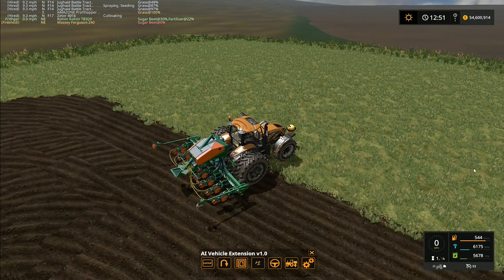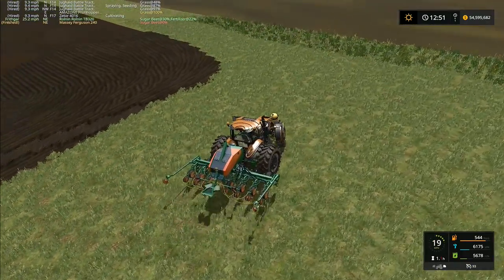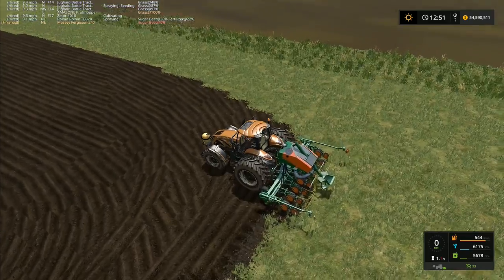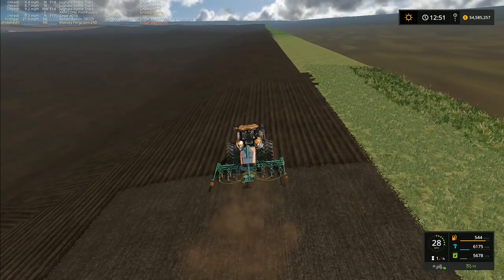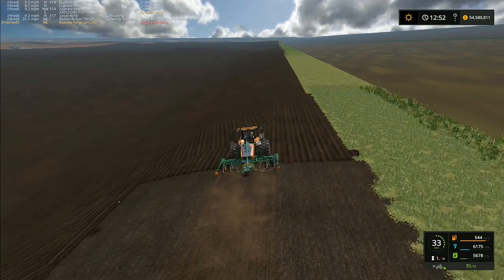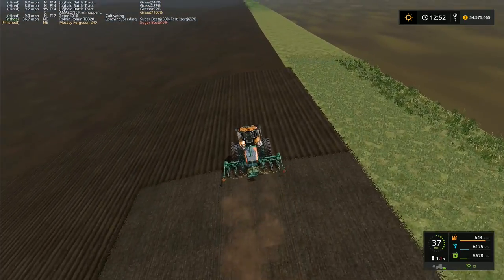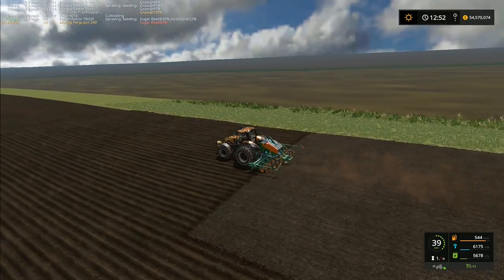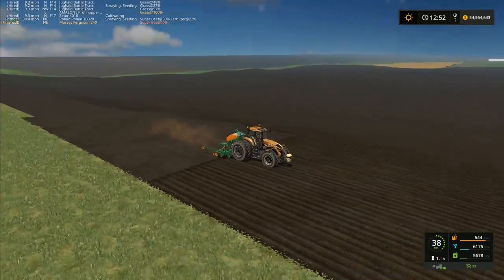Right, setting this one going — it might be because of where the edge of the working width was. This should be a reasonably straight line up through here because we did use the GPS mod to set this line all the way across the map. In theory this one should be okay. I think it was because the AI working width was reading the collision on the edge of the map and that's why it didn't like it.